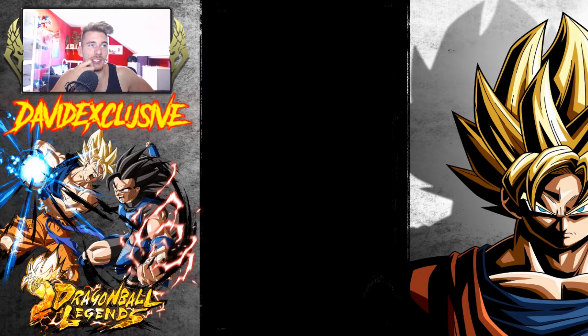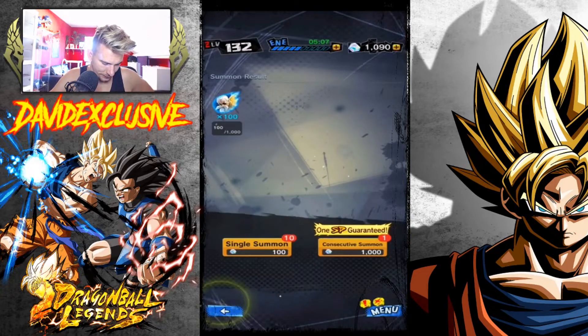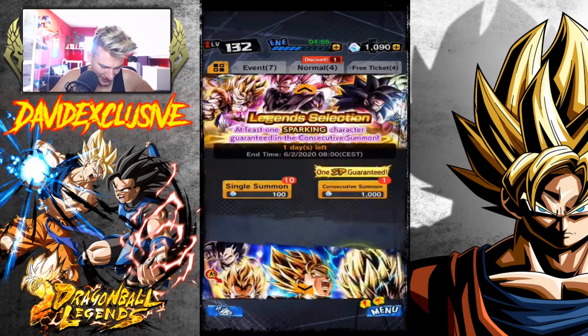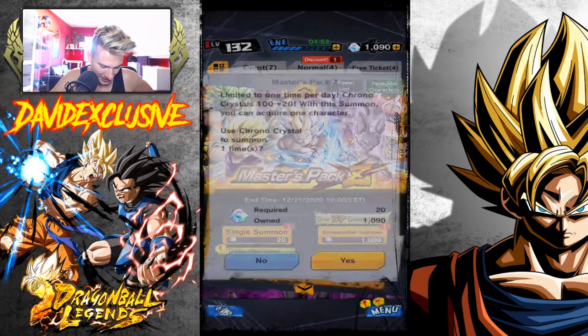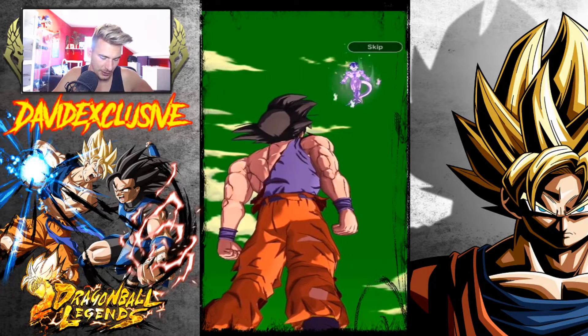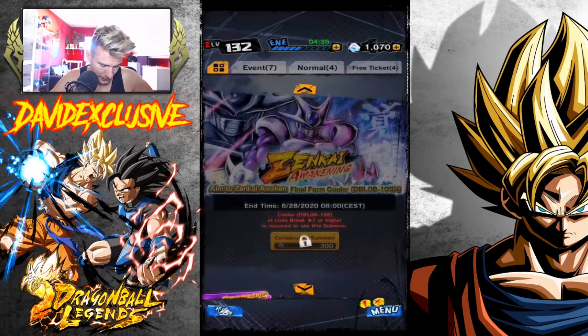I really want that Gogita too, but I really need to save. There's one day left — legend selection with at least one sparking character guaranteed in the consecutive summon. It's so tempting but I'm not gonna do it. Let's do the single summon up here, which probably won't give us anything either. Yeah, nothing at all, no sparkings. Okay, that's it for the discounted single summons and free multi.